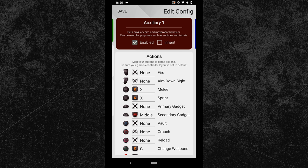Also delete the right Shaiko key from the sprint action. Once it is done you can switch into the next subconfig.